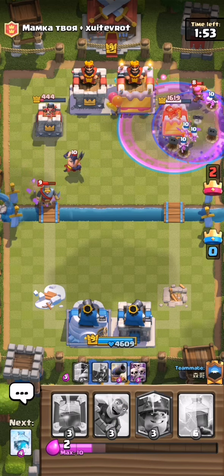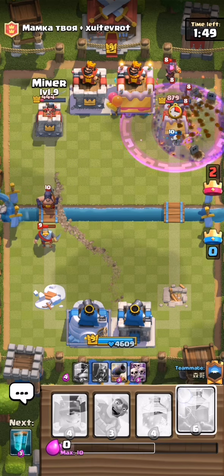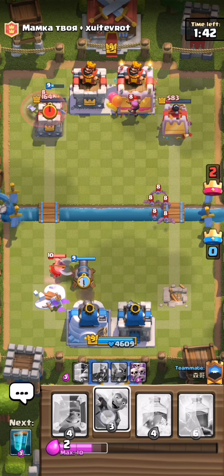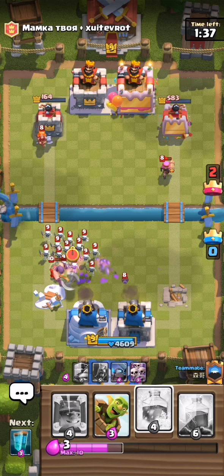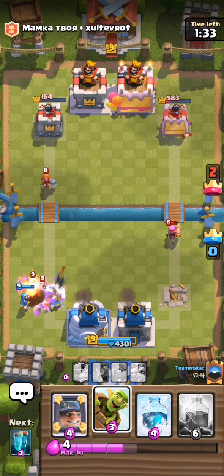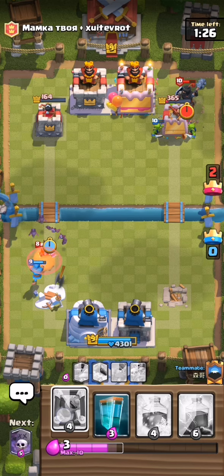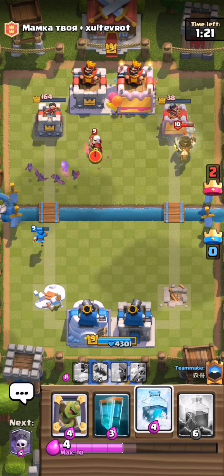We're attacking — very well done, faster than the firecracker can do anything. We're almost taking down two towers already. Actually, we are kind of losing because of no defense. Okay, we have to stop this push from coming.